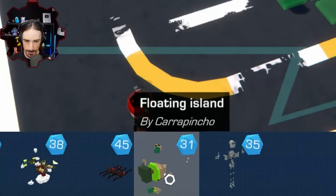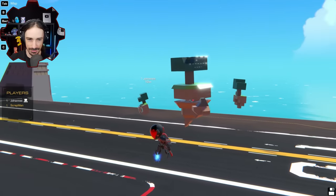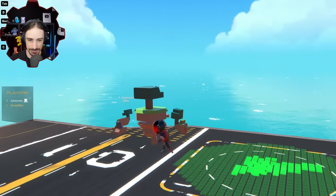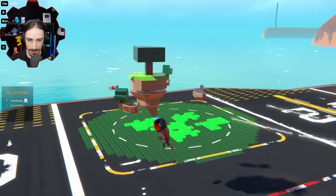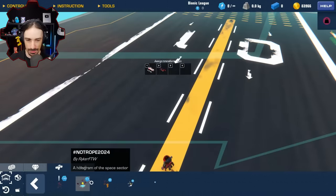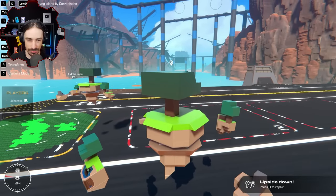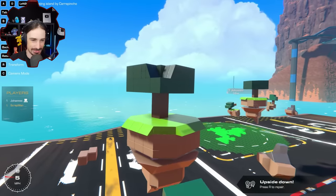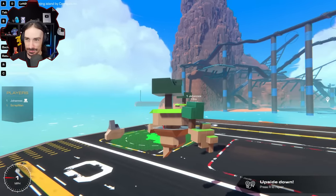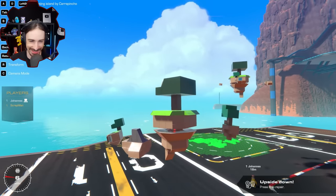Floating Island by Carapinchot — this is some of the stuff I was expecting. Interestingly, we had the floating block glitch before and it was going to be fixed, but some people really enjoyed building with it. One of the developers said, 'What if we just give them a block that does what the floating block glitch does?' That's actually how the power coupling was made — it's a floating block block.